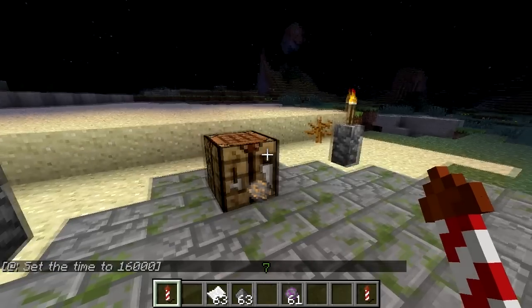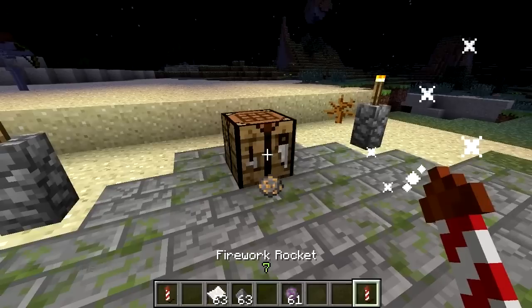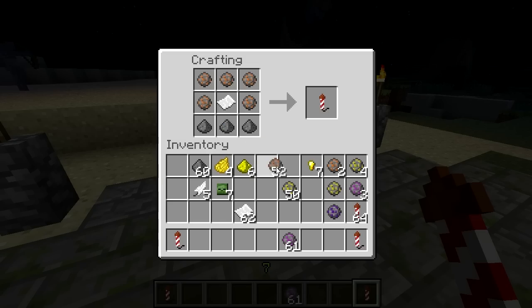However, with only one gunpowder, your rocket will only travel 12 to 21 blocks before exploding. To increase that range, use up to three gunpowder, each one increasing the range but decreasing the amount of space for fireworks stars.